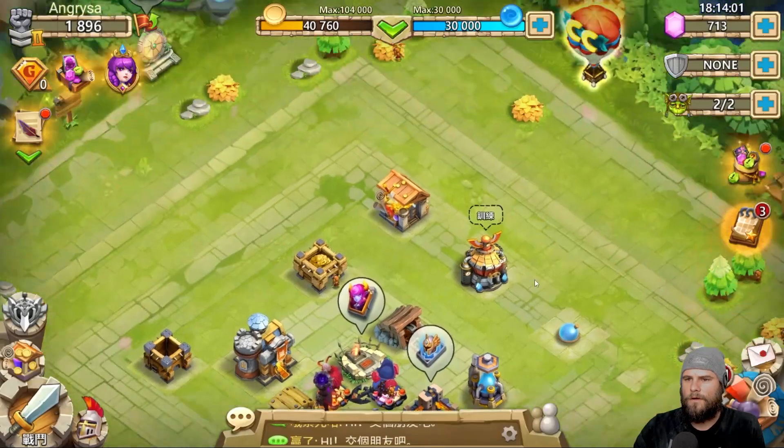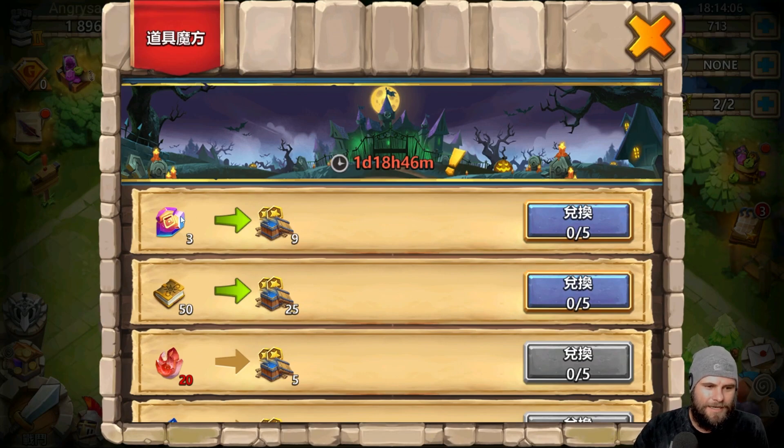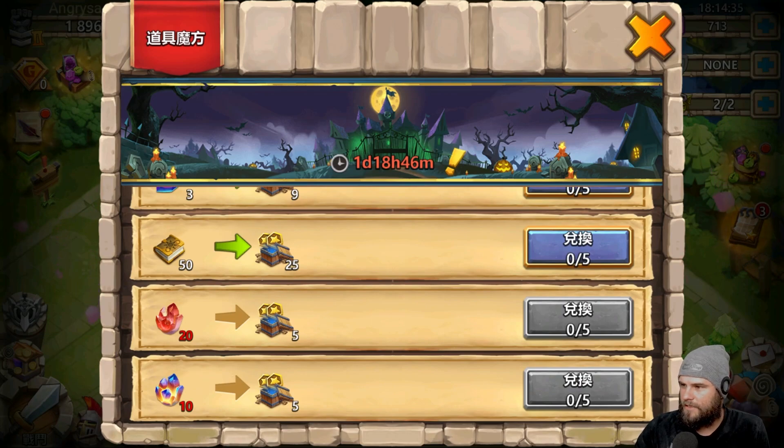Let's look at the balloon event breakdown. For talent ruins, it costs 3 each and you can do it 5 times — that's 15 talent ruins — which gives you 45,000 prestige. For gold books, you're going to spend 250 to complete it, which gives you 12,500 prestige.